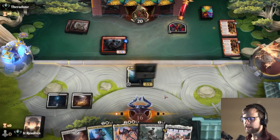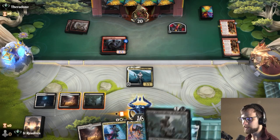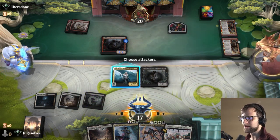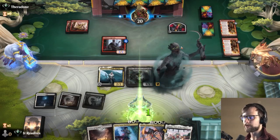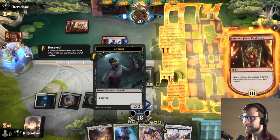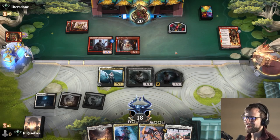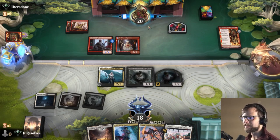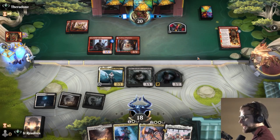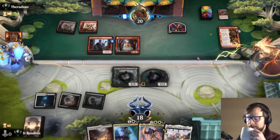Providing two threats in a single card is actually really important when fighting mono red, because they now have to have multiple avenues to kill multiple things. Keeping in mind, the zombie here has decayed, which means it can't block — so it's not exactly all that exciting, but it is something they have to consider. It's one of those things where you just have to weigh your options. I think that's the better option, but I do anticipate the Pilgrim dying here. Yeah, but we gained some life out of the deal, which I'm happy with.